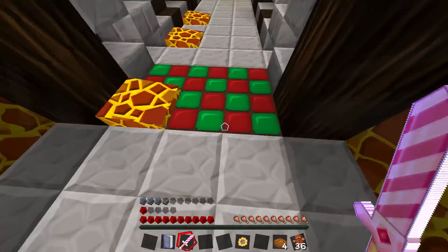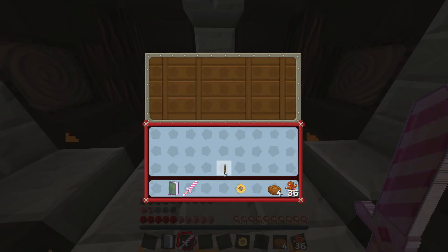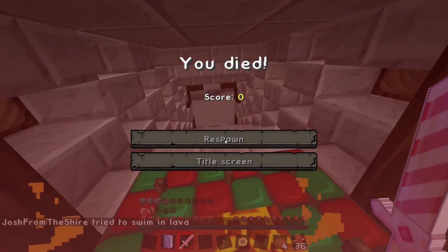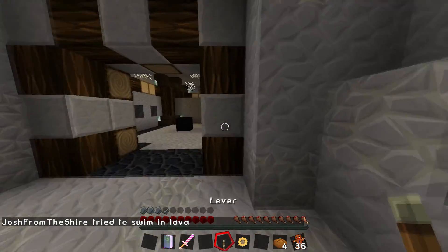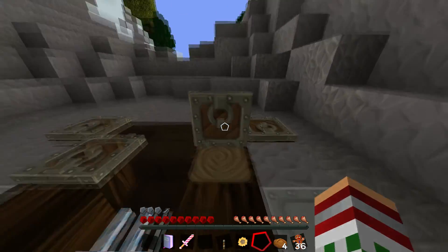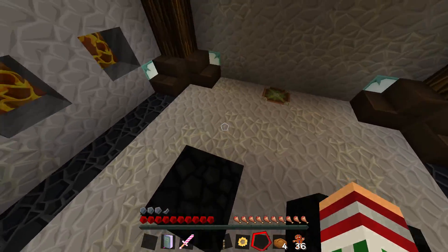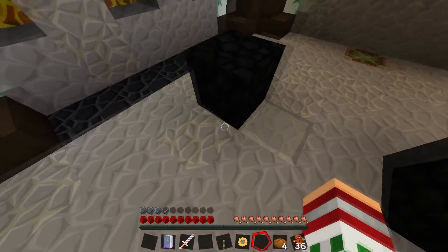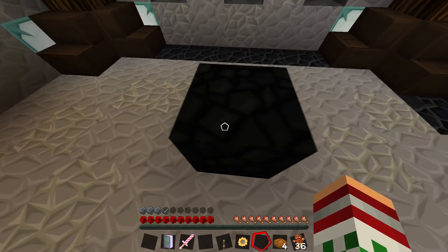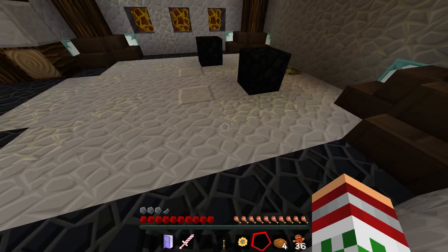A lever — we can use it to get out then. So we gotta get back. Let's just get back as quickly as we can. So we gotta use this lever somewhere. I don't wanna put it down and get stuck though. Something tells me it's something to do with this. What the fuck? You can't push blocks in Minecraft — what the fuck? How?